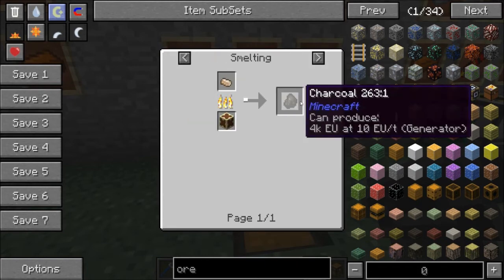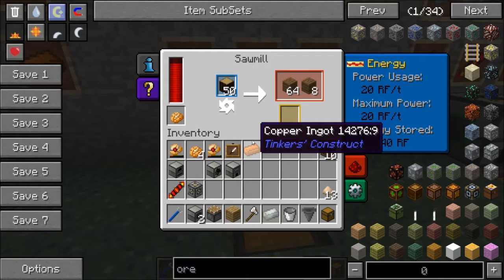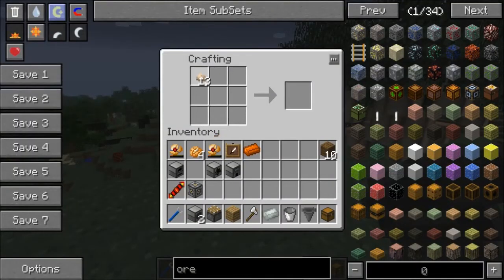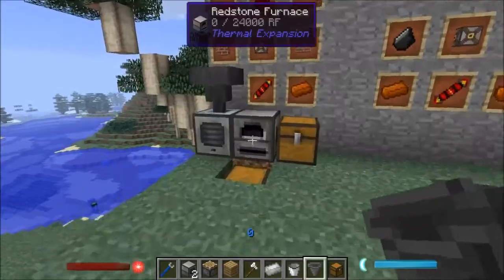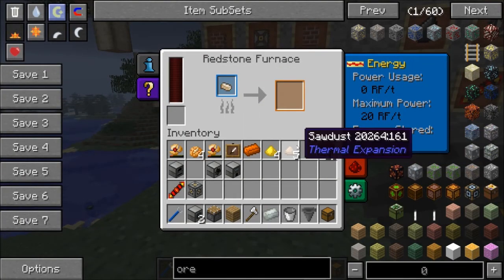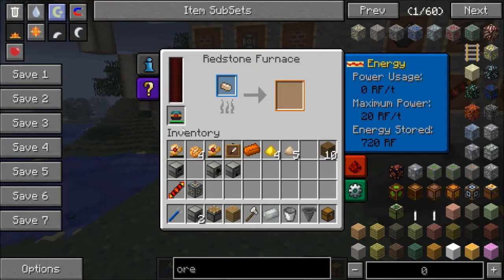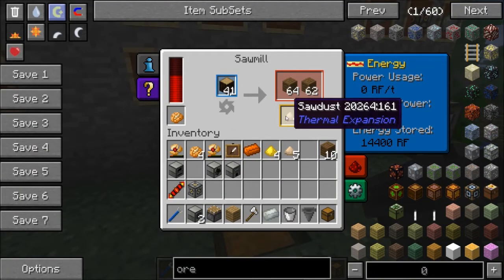Sawdust has more uses beyond floorbs — you can make compressed sawdust and then cook that to get charcoal. So you get an extra piece of charcoal just from processing your logs. Go to the crafting table, arrange the sawdust to make compressed sawdust, then cook it in the furnace. Toss a flux capacitor in to power it up, and it'll make charcoal for you.